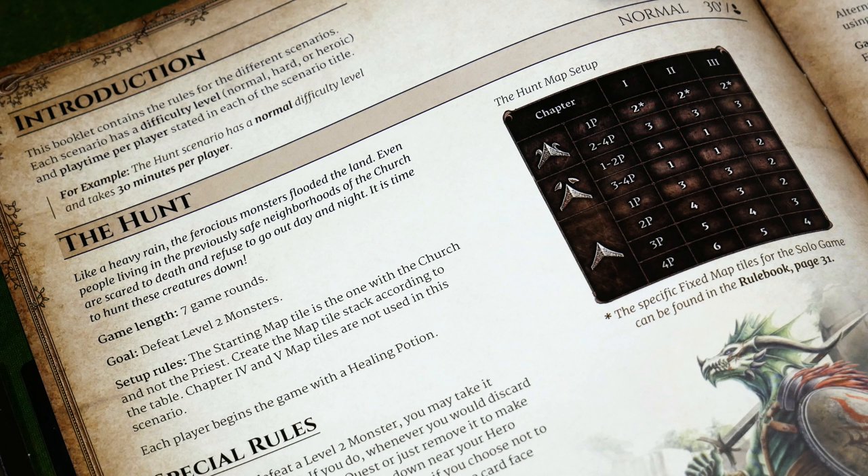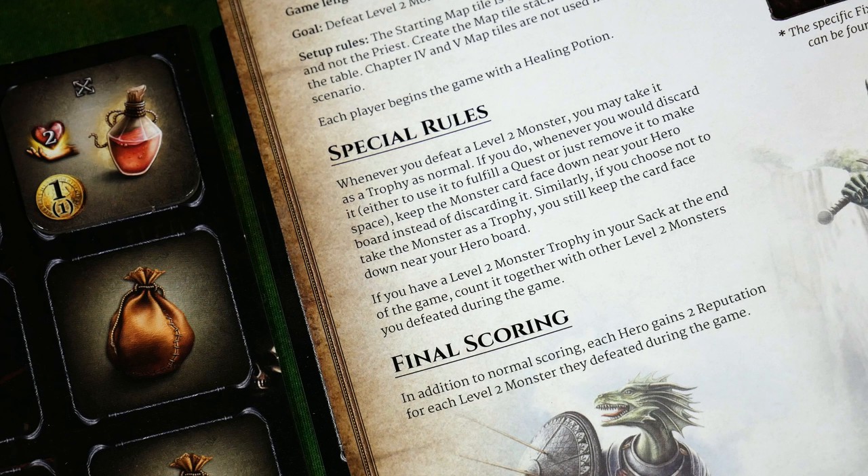Each player begins the game with a healing potion, so my character has that in his bag. The special rules indicate that whenever you defeat a level two monster, you may take it as a trophy and place it into one of your bag slots. Whenever you discard it — to fulfill a quest or make space — for this scenario only, you keep the monster card face down near your hero board instead of discarding it. Similarly, if you choose not to take the monster as a trophy, you still keep the card face down. This allows you to collect trophies without them taking up bag slots.